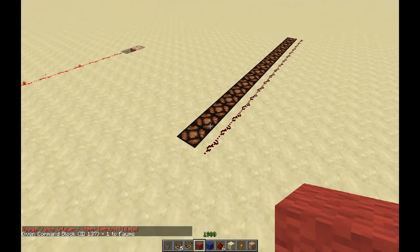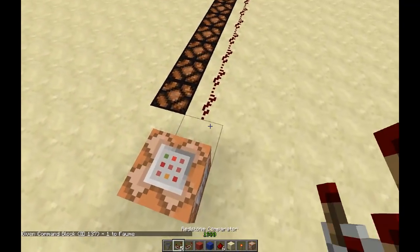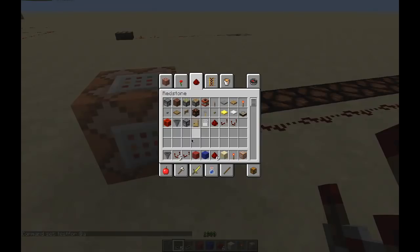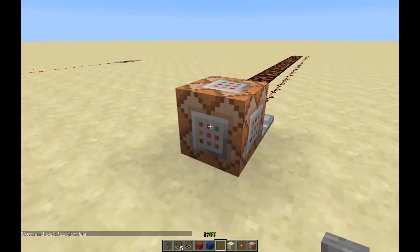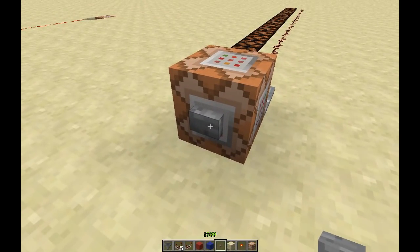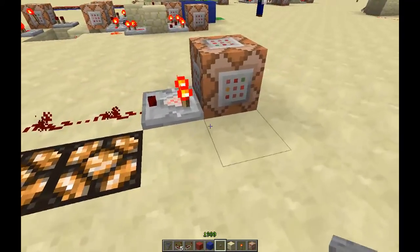The basics of the testfor command — what I like about it is 'testfor @a', which counts the number of players in the world. That sounds simple enough but it's really powerful, combined with all the filtering features that are built into the targeting of command blocks. As you can see right now it tells me there are two players.